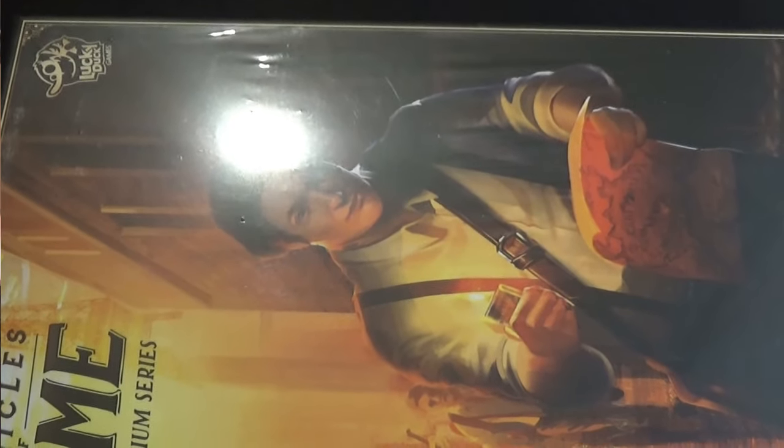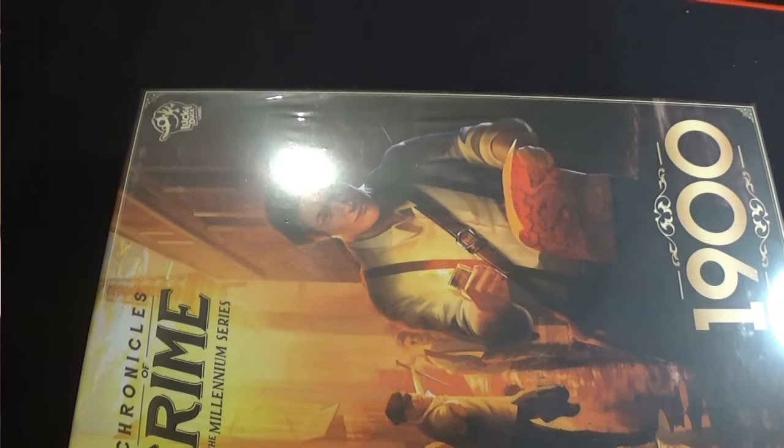Hello, welcome back to the Spider's Web. In this video we're going to be doing another unboxing. As you may have noticed from the last video, we have Chronicles of Crime Millennium Edition. We opened the 1800 in that one, but in this one we're moving up a few years to 1900.